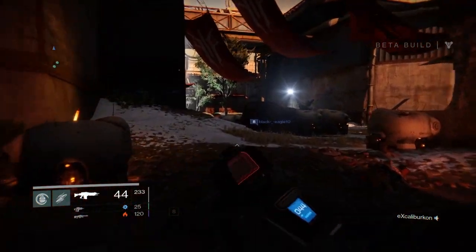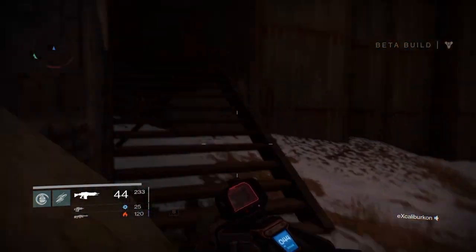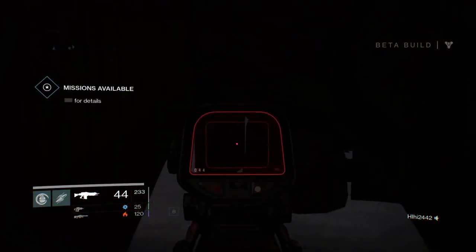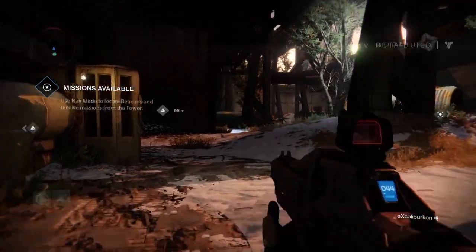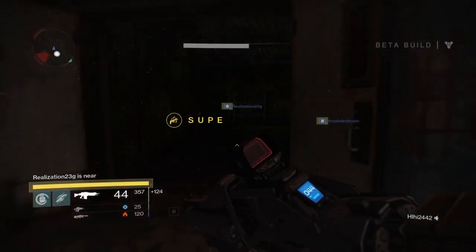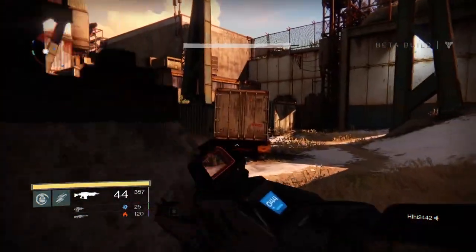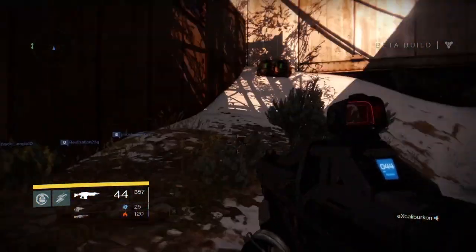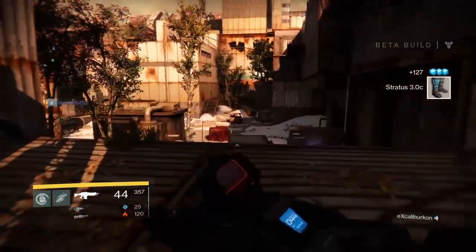If you're farming for engrams, you're not going to follow this route per se — you just want to kill all the enemies in this area. The reason this area is so great is because there are so many enemies: lots of hive, lots of fallen, and high-level hive knights as well. Every time you wipe out one area and move on to the next, by the time you get back a new wave has already spawned, so there's pretty much a never-ending amount of enemies to kill. There's not exactly a formula for how often they drop engrams, but it's pretty often and definitely the quickest way given the time you're putting in.